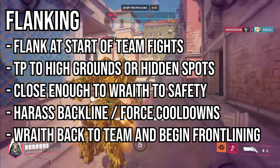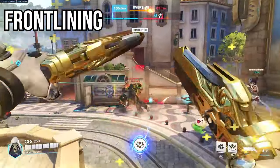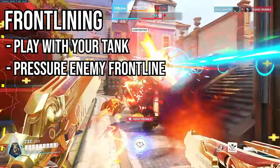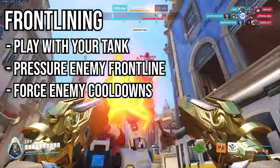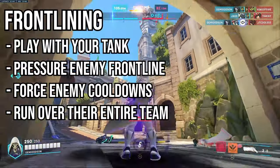After that, you should wraith back to your team and start playing in the frontline play style. When you frontline with Reaper and your team pushes in, you gotta play with your tank and pressure the enemy tank. You want to do a lot of damage to the enemy tank so the enemy team will have to use cooldowns to keep their frontline alive. And if you flanked successfully, the supports shouldn't have cooldowns to help their tank, which allows you to pretty much just run over their entire team.